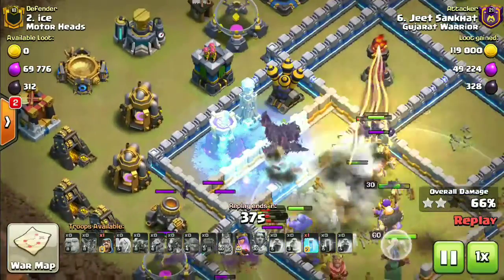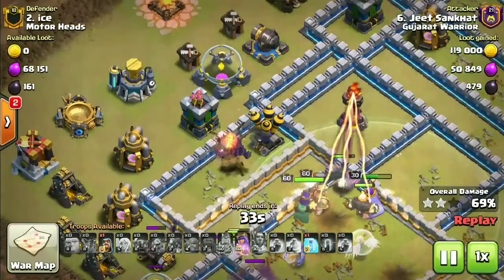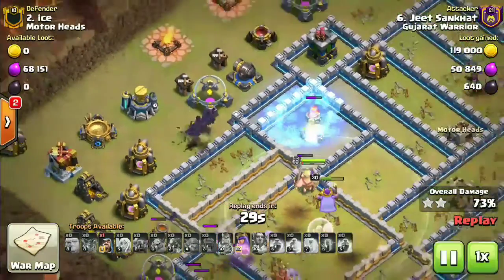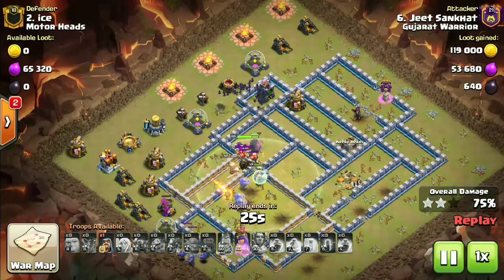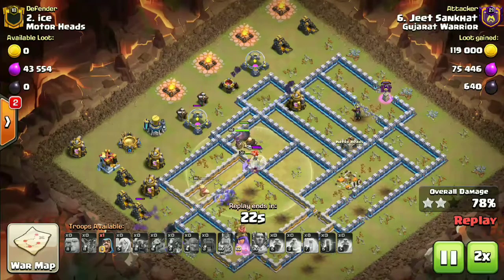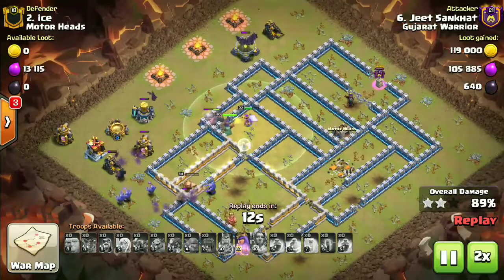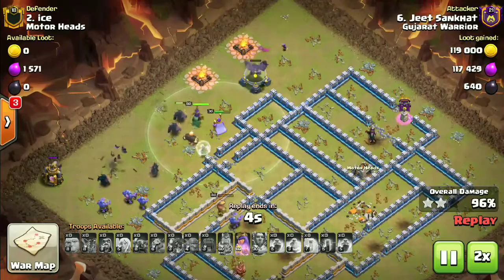The first freeze spell comes down, perfectly placed, taking out that wizard tower to stop the damage. Just the multi-infernos are left that can damage what we have in the freeze. We use it to stop them — and yes, that's it! A pretty beautiful attack, well planned and it went smoothly. GGs to Jeet. Now we'll move towards the next attack.